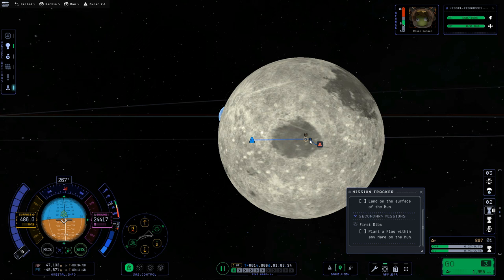We landed so close that I actually satisfied the contract as it was. But you might not land as close to the arch, and if the contract is not satisfied, all you need to do is go on an EVA and walk yourself over there. Practice EVAing — this is a good opportunity. You can try putting yourself on top, but watch that monopropellant and make sure you leave enough to get home.